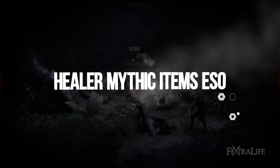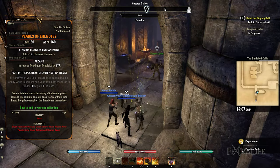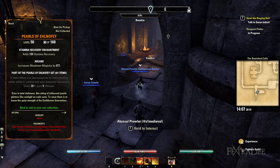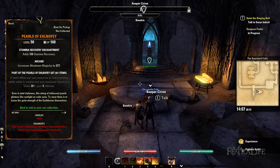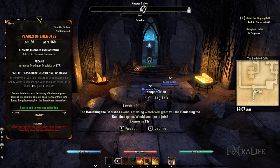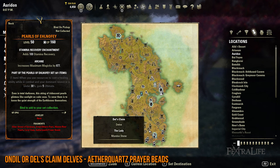For healers, the two Mythic items you want to focus on getting are the Pearls of Ehlnofey and Spaulder of Ruin. Pearls of Ehlnofey consists of four leads and pieces that only require the base game and one that requires a DLC. When you're in Auridon, make sure to queue for the Banished Cells 1 dungeon first before making your way to Ondil or Del's Claim Delves. You can save time by acquiring the Aether Quartz Prayer Bead lead in these Delves while waiting to get into the dungeon.